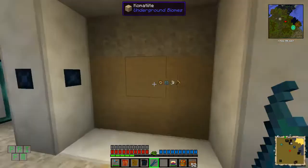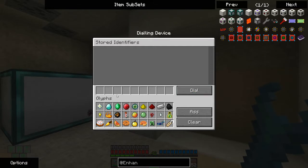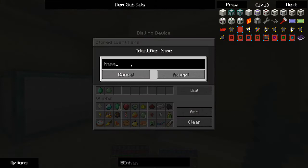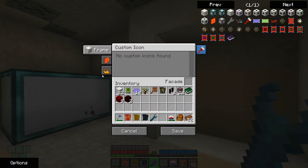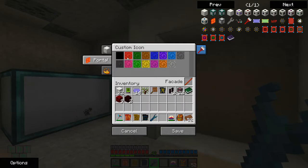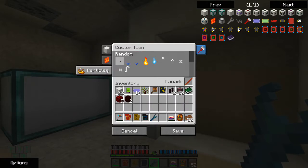Emerald diamond. Now what I can do is add one — but I have to make the identifier first. I'll just call this 'nether'.